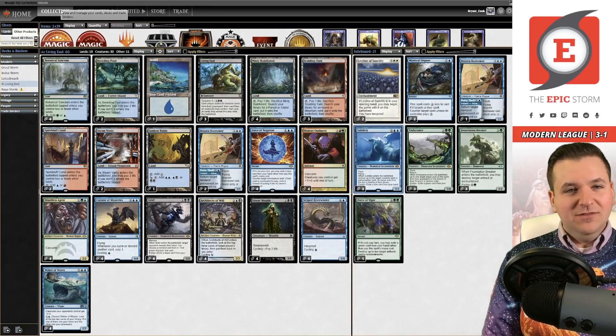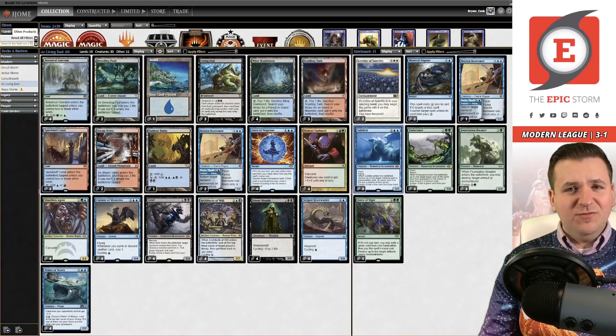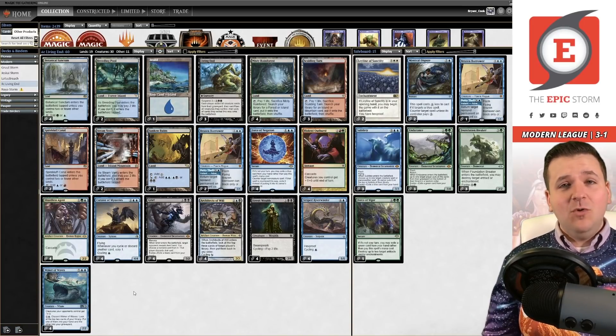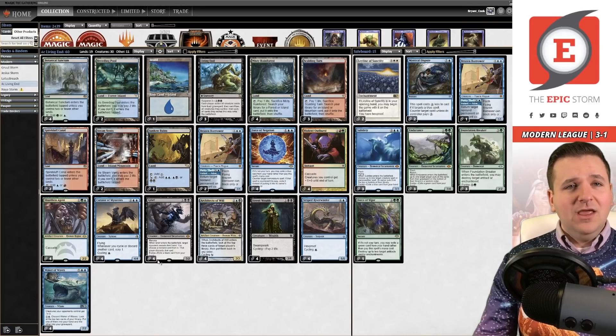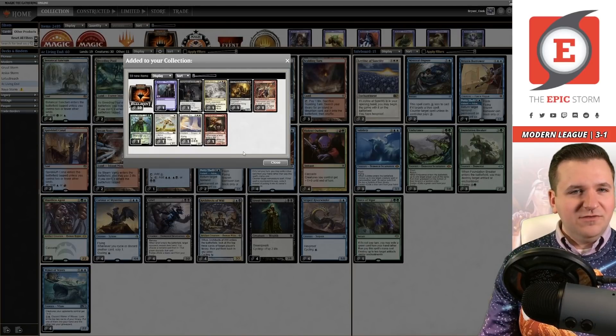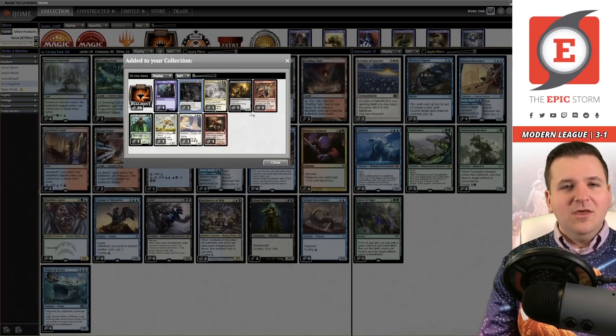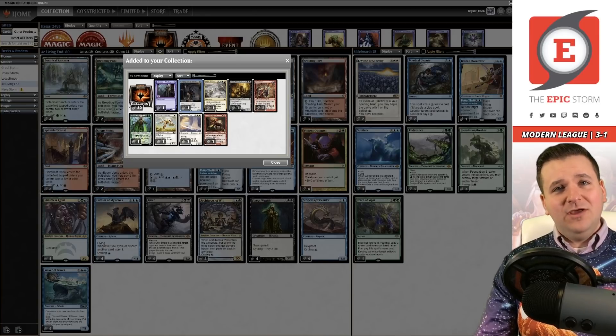This deck seems really awesome. The only card I wasn't in love with was Waker of Waves — but it was never really bad, just everything else felt so well-placed. The sideboard felt really planned out even though I didn't know exactly what I was doing and it still felt good. This card is just a bit clunky. If I'm not using Waker correctly, let me know in the comments — I'm always interested in learning. Let's open the prize chest — looks like hot garbage. Anyway, thanks for watching, happy holidays, and keep storming!